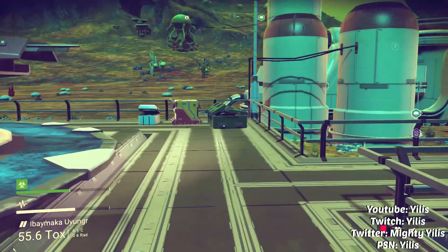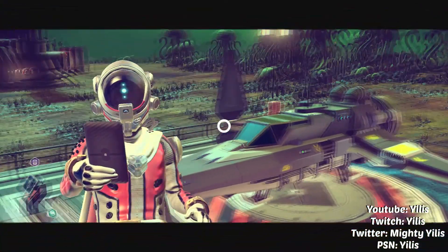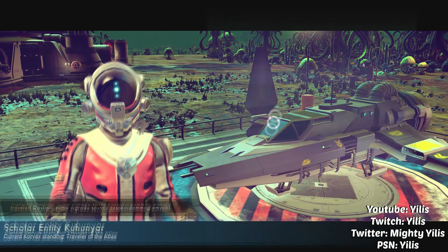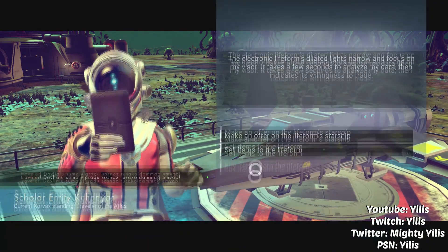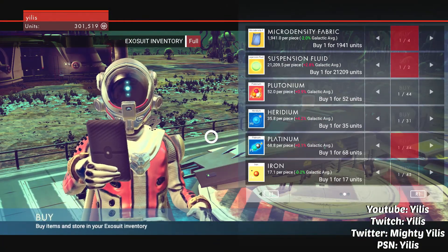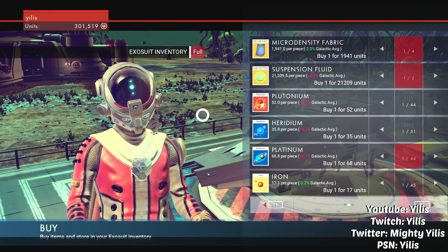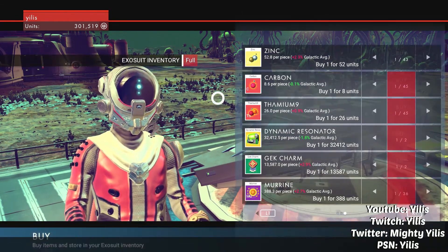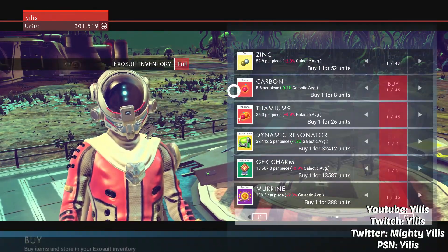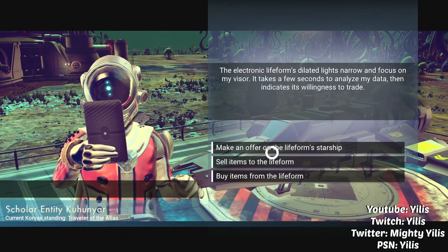One other thing I want to show you is that you can actually trade with people in the game. If you see a nearby ship, just walk up to it and hold square — you can actually trade with that person. As you can see, I can buy some items off of him, sell some items to him, and I can actually make an offer on his ship.